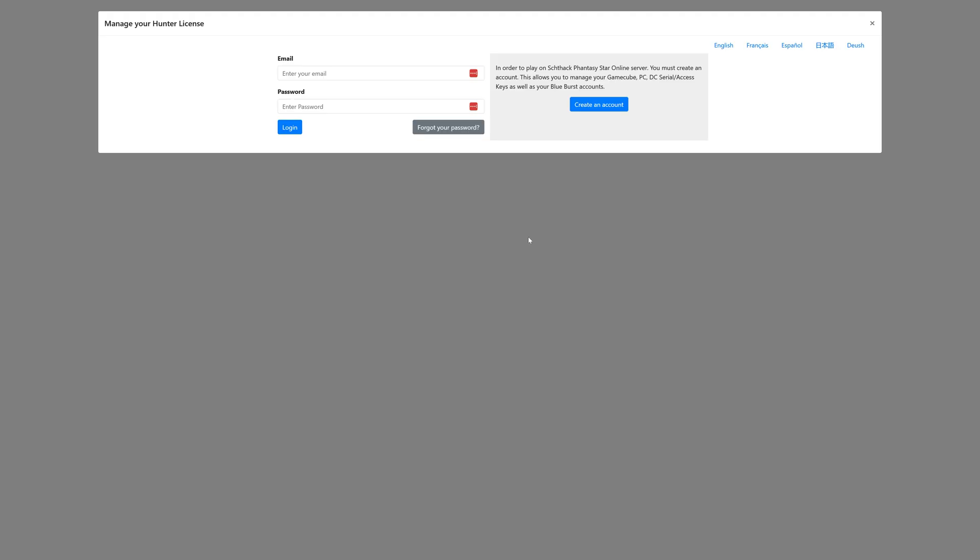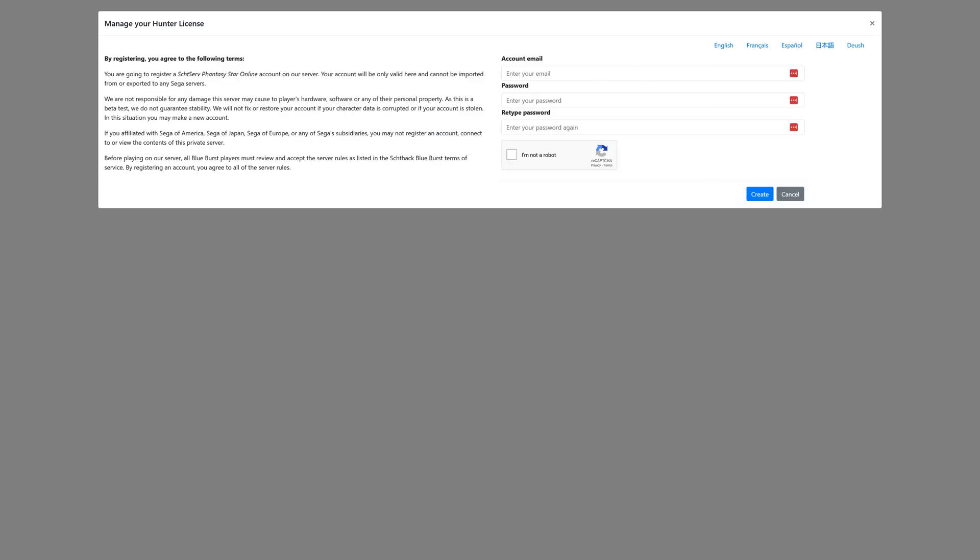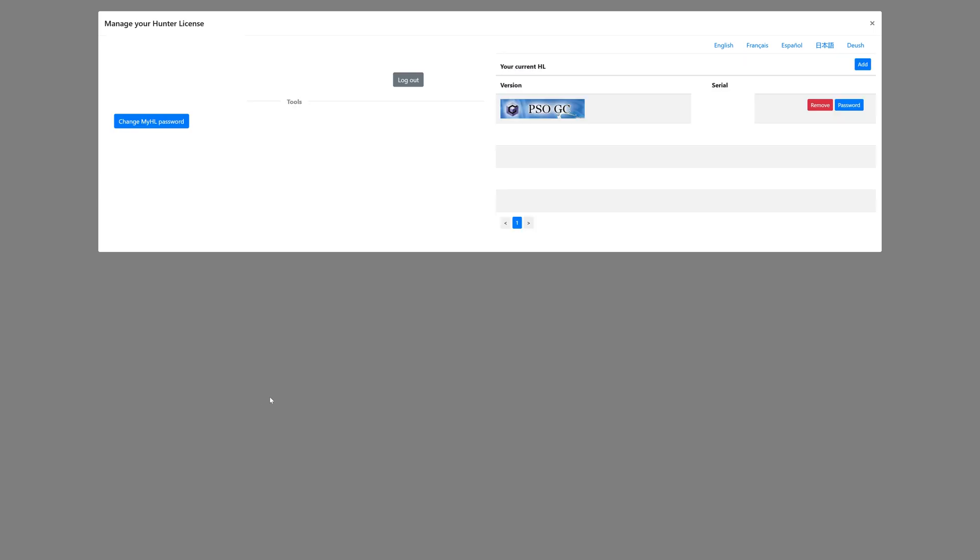Once you have Dolphin up and running on your Xbox, we just need to register an account with Schthack to create a hunter license for us to connect online with in Phantasy Star Online 1, 2, and 3. The link to the hunter license management page will be in the description below. Go ahead and create an account — it's just going to ask you for an email address and password. Once your account is made, scroll over to the right and click on Add.